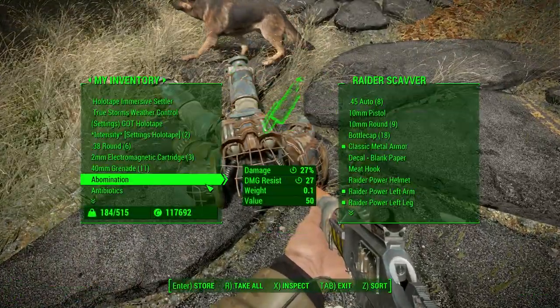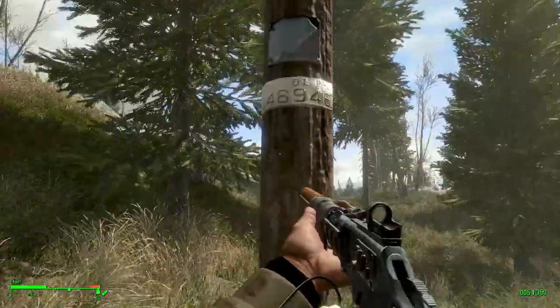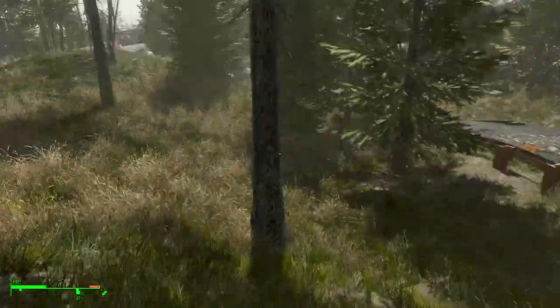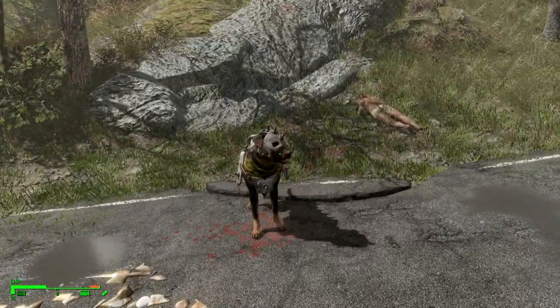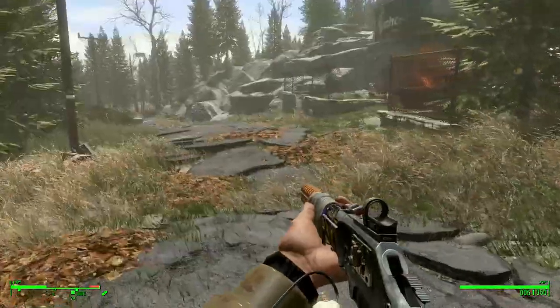We are gonna be overweight because we got this raider power armor we're carrying around — that's kind of par for the course though. Where's the other attack dog? Oh, we made a friend out of him — that's adorable. Aw, that's a Rottweiler. That's so cute.